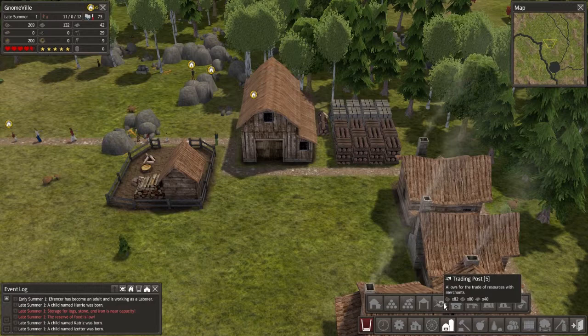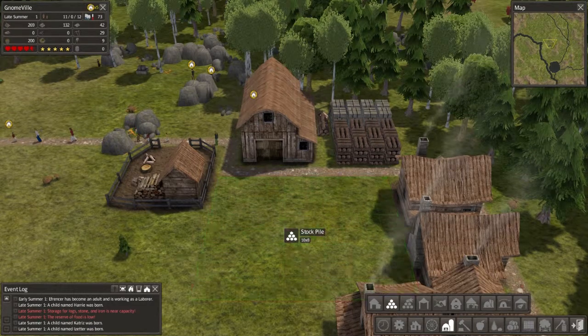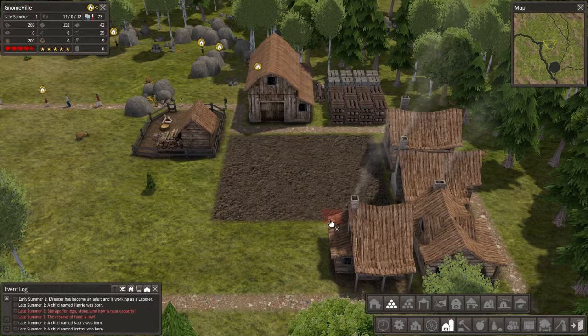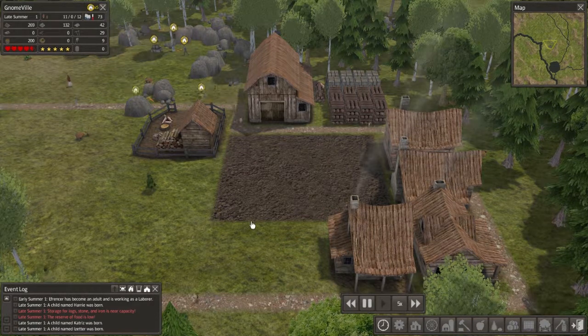For right now we're just gonna build a simple stockpile. We'll put it right behind in this little square here behind the houses — that should be more than enough. Let's get the game going and watch what happens.